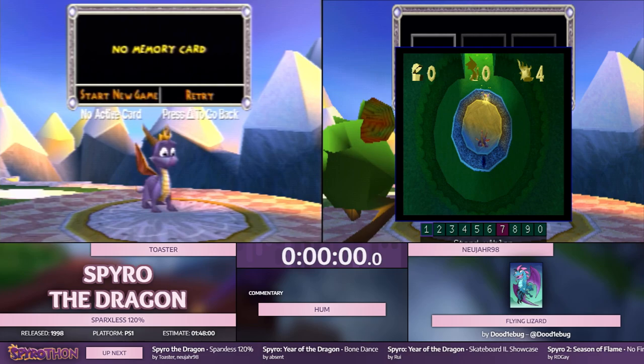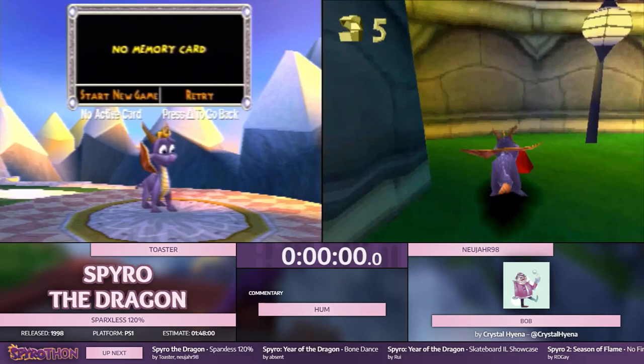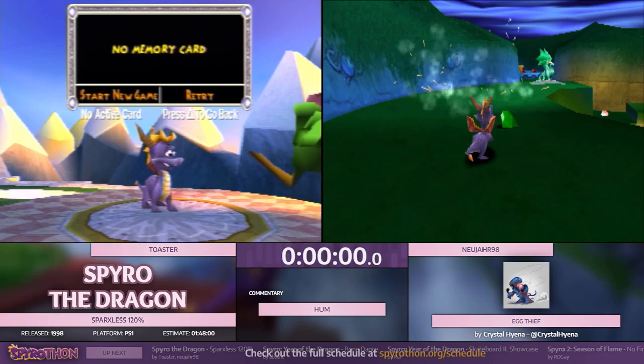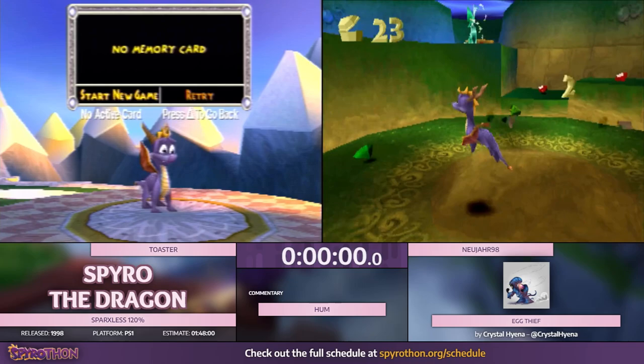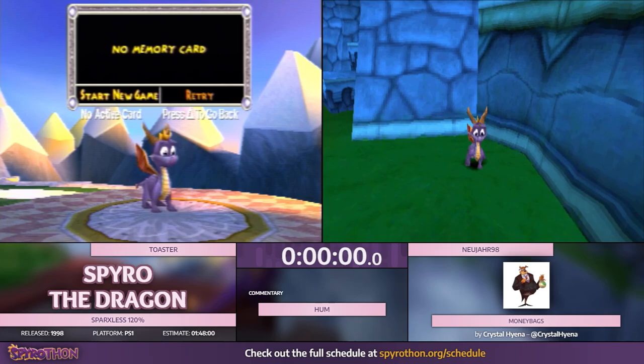Basically, you guys know Sparks at this point. What we're going to be doing is using a code to remove Sparks entirely. This introduces a couple issues. The big things we're looking for: we have to collect all gems manually, and if we get hit by anything, we lose a life. So a lot of damage boosts or damage abuses we can't do in this — we have to improvise. I'm really excited to see what these two are going to do.